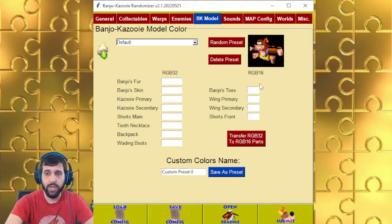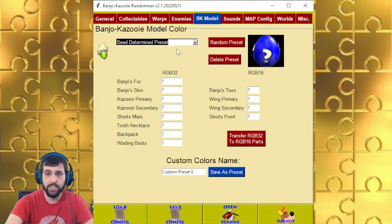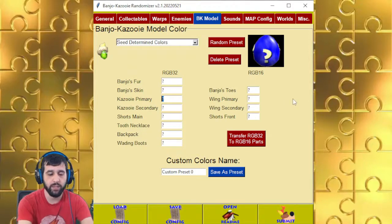Banjo-Kazooie model — you can use different presets, or scroll up to see a determined preset or see determined colors. You can also save your presets in case you have a specific color combination you want. If you want to calculate a color — for example, FFFFFF which is white — and create an RGB 16 color, you just click on that and it'll automatically transfer it over, or try its best to. It's not exactly perfect.